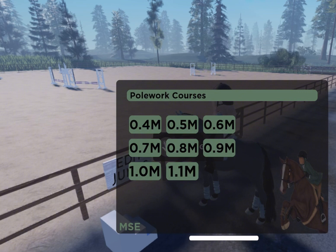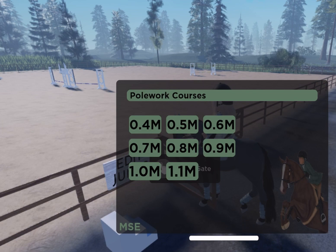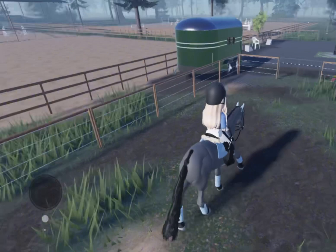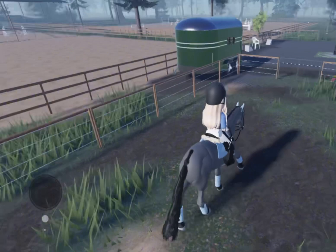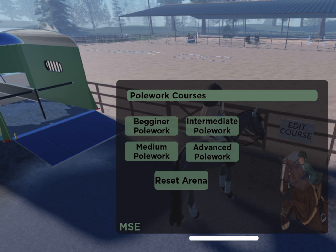There are all different heights from 40 centimeters to 1.1 meters, so you can change that. Over on the pole work arena you can also change the course. You can have some bounce jumps or just poles on the floor. I tend to go for the beginner pole work because it has quite a lot of boxes and I like to practice that with my horses. You can also press reset arena if you don't want any of them.